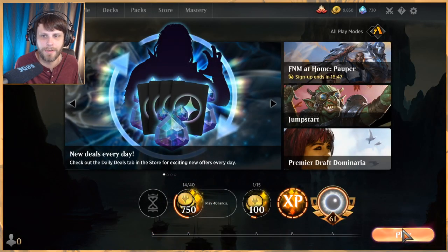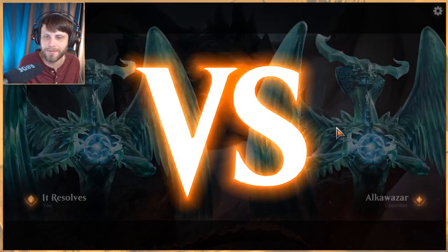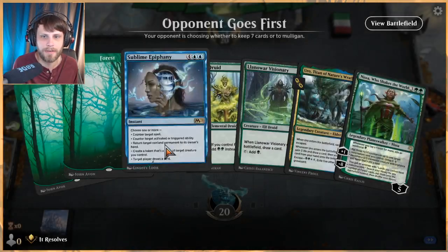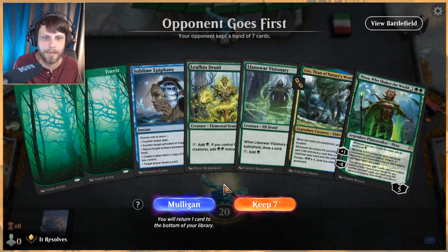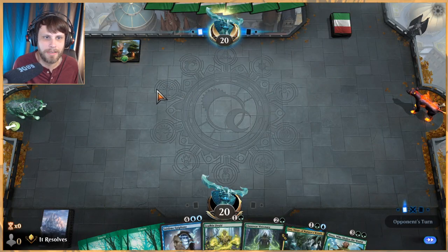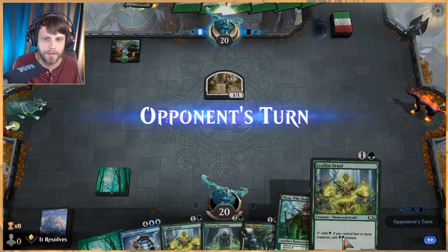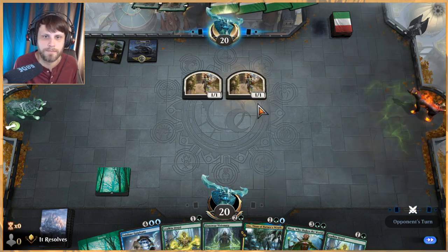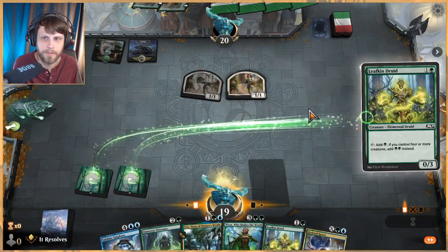Hopefully we can get at least one win with this deck this video. That game in particular was just an issue — if you don't get lands, you're gonna lose. Let's jump into our last one. Because we have the Leafkin Druid I'm more apt to keeping this hand. We do need blue pretty heavily but we've got a high land count. We've got early game stuff so I'm not too worried, and it's another Adventure deck. Let's throw out the Druid.